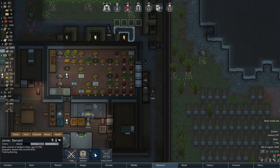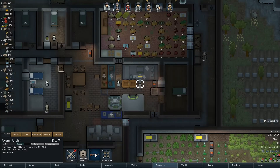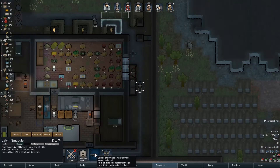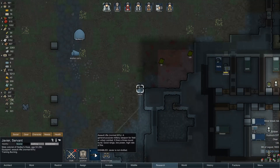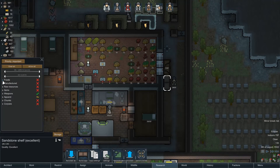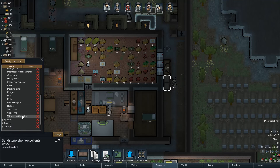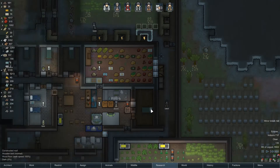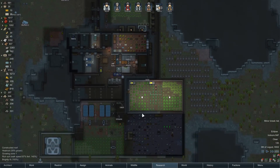What good guns do we have? Normal, good, superior, poor, normal. In that case, let's set the stockpile: allow smeltable, ranged weapons, assault rifle, normal and up, at least 50% condition, set to critical. Now there will always be guns to trade off there. Got a bunch of shells and components.